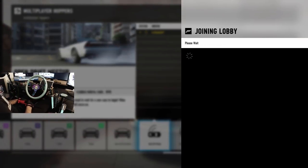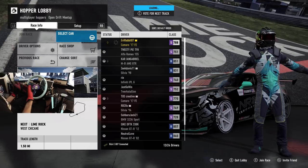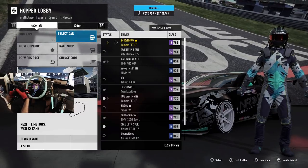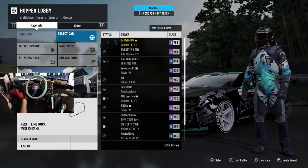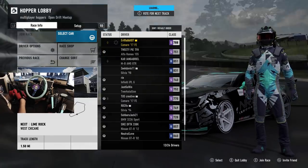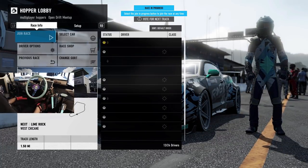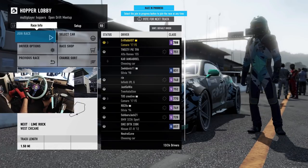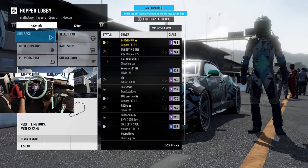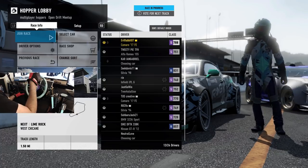We are gonna go into the open drift meetup. I've definitely been having a lot of fun with this — being able to hop in, get sideways, bounce out, change cars, change settings. It looks like we are going to be at Lime Rock, which is a pretty cool track. We got an Alpha Torque Stallion, another Camaro 17 FE in the mix. Maybe we can grab some doors with an identical car.